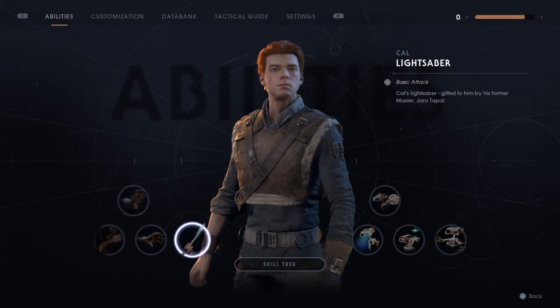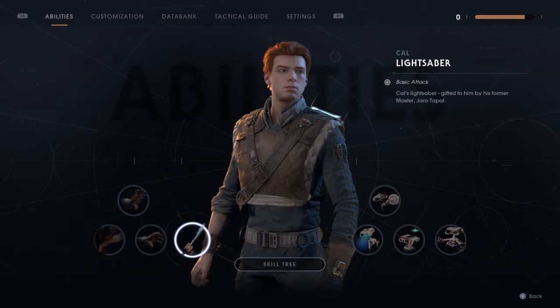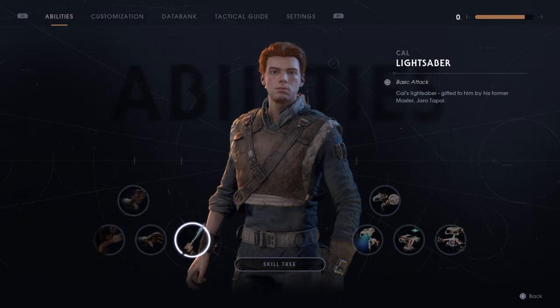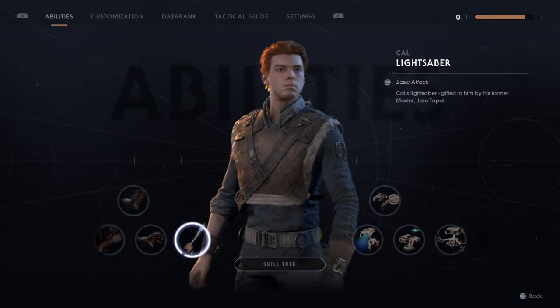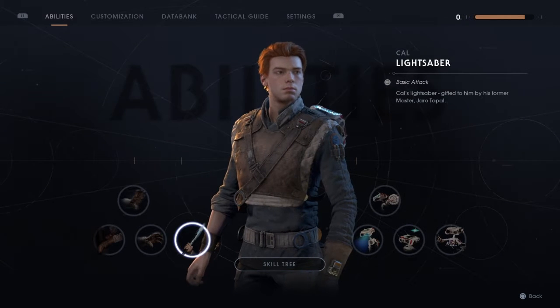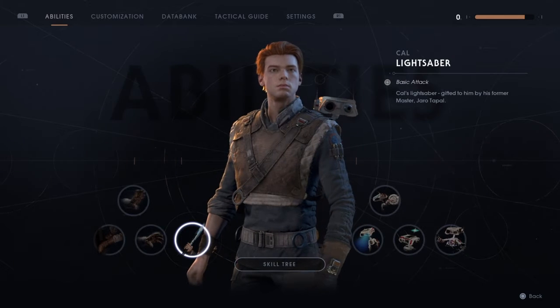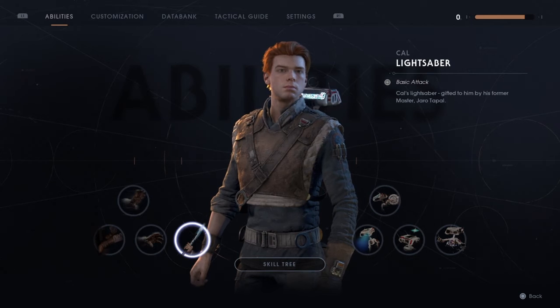A bit of an update to the video I made just earlier today about blaster bolts somehow not being parried the same way if the stormtrooper is on screen or not. I found out that the glitch is a bit different than I first thought. Apparently the bolt doesn't just despawn like I thought — no, it just goes through the stormtrooper.